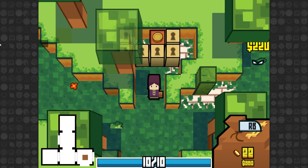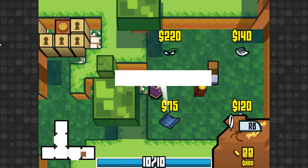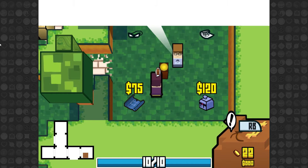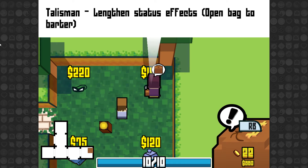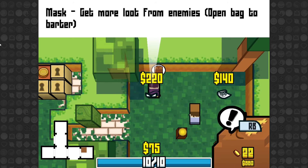So I lost my key, unfortunately, because somebody was an asshole, but here is a shop. And as you can see: Magic Map — preview neighbor rooms; Open Bag to Barter. There's also the Messenger Bag — draw more stacks, open bag to barter — that's actually pretty good. Talisman — lengthen status effects. Or the Mask — get more loot from enemies. I'd actually really like to get this, but I might have to spend a lot of my stuff.